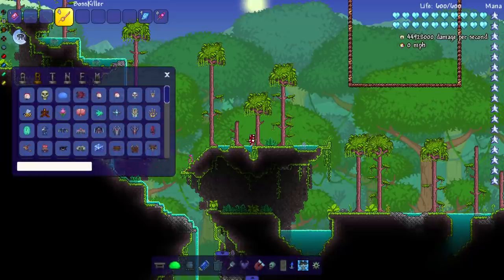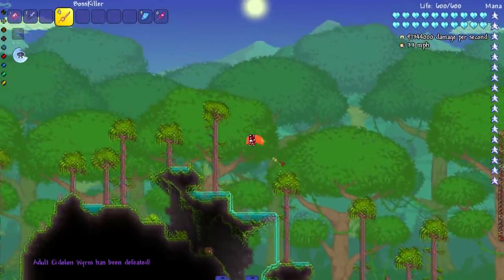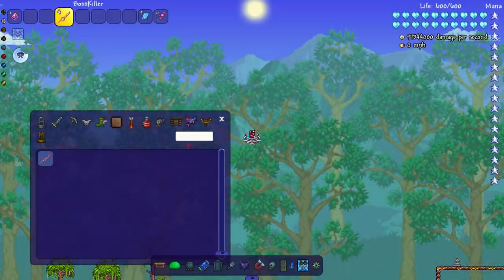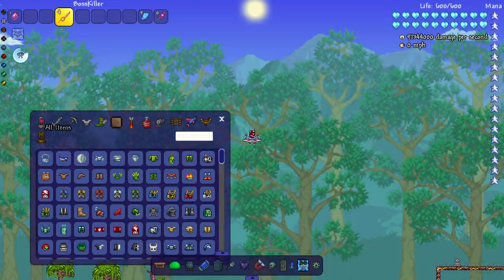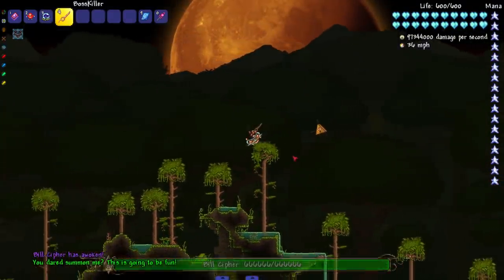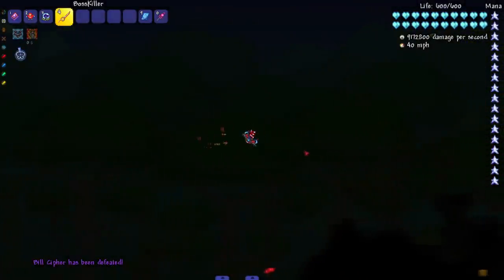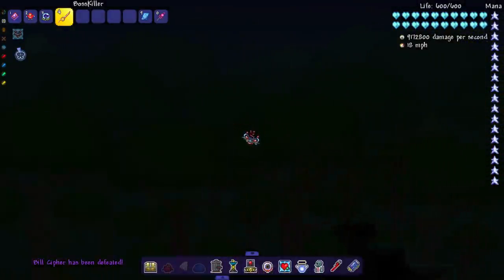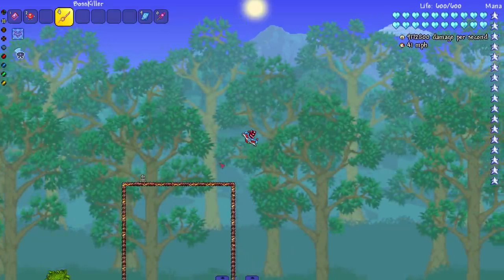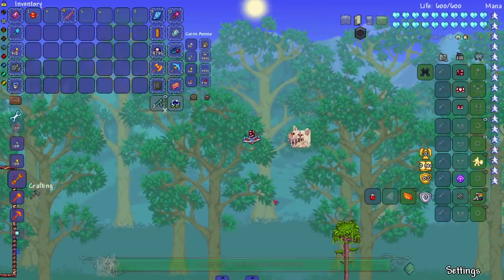With all those dudes dead, let's take on the Adult Eidolon Worm — get your goofy ass out of here. Now you know what time it is: Bill Cypher, Ugandan Knuckles, and EK Death. Bill, show us a good time — don't kill me, this is scary with a melee weapon against Bill Cypher. We got his ass but that was low-key scary — he got really close. It's definitely scary using a point-blank weapon against Bill Cypher.